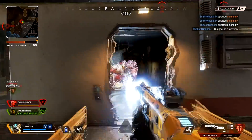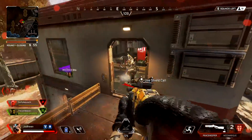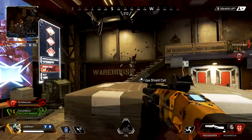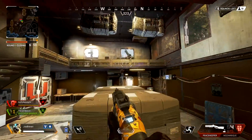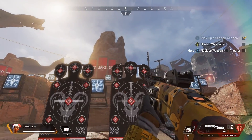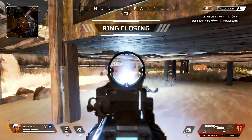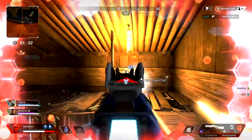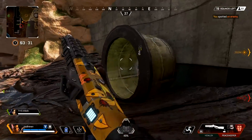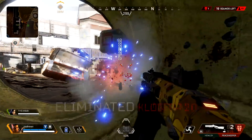A gun that is debated about, it's worth more than any other weapon in the game. The Peacekeeper is a viable close range shotgun. It fires 11 bullets per shot, dealing 10 damage to the body per bullet and 15 to the head. If you manage to land all 11 bullets, that's 121 damage — or if you're lucky enough, 165 damage every pull of the trigger to the head. Huge damage — but only if you hit all of the bullets.